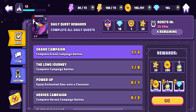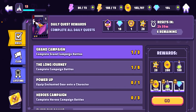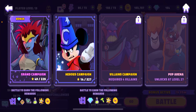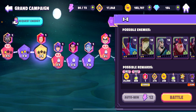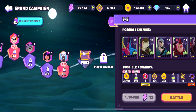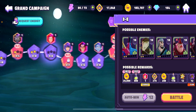Daily quest: complete all daily quests. If we complete all daily quests we're gonna get some piece of Dark — alright! Let's go to the battle, Grand Campaign level 3AE. We're gonna get some tokens for Ariel — look at that, so many tokens! And a nice prize. I like it!